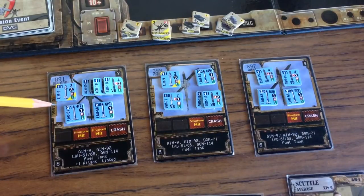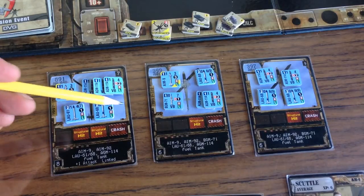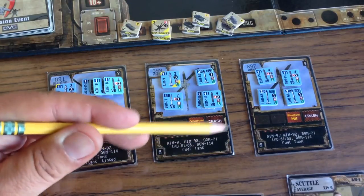Now we've got our aircraft for the coming mission armed and ready to go. We've got eight weight points on the Apache and six weight points worth of weapons on each of the Cobras.